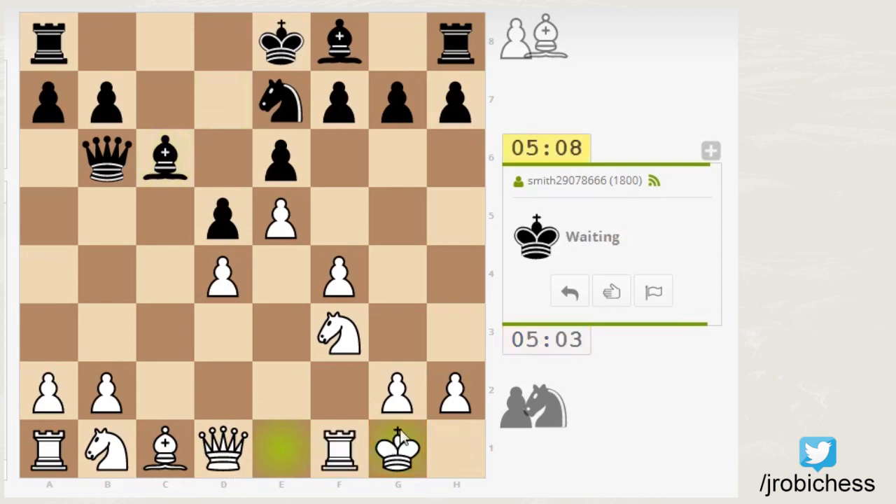Get my castle on here, get my king to H1. Maybe dark square bishop here to E3. Maybe pawn to... should I fianchetto? I'm not sure if I should fianchetto here or not.